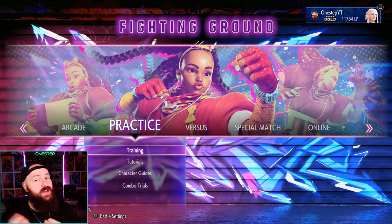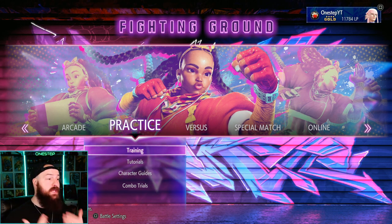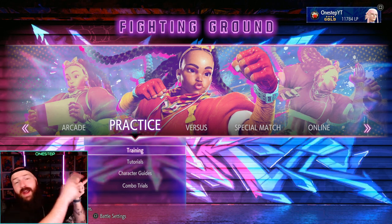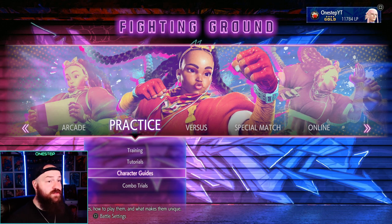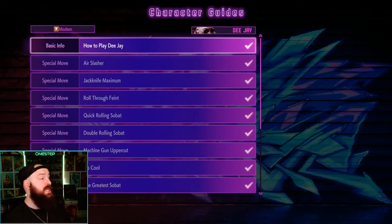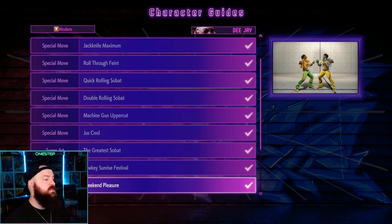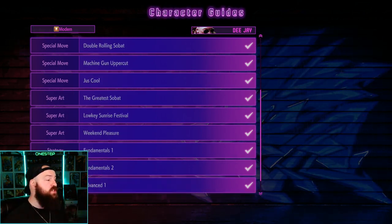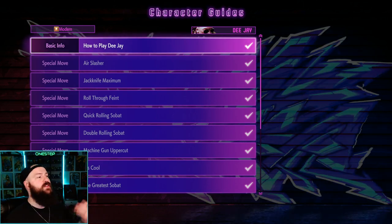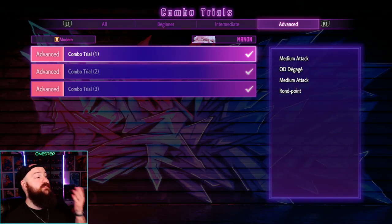Another way to practice is through the in-game character guides. If you want to start from scratch and learn how to play DJ, for example, these guides cover basic info all the way through special moves, how they work, all their super arts and best ways to use them, plus strategies, fundamentals, and advanced content for all characters — giving you a fast understanding of any character in about 15 to 20 minutes.